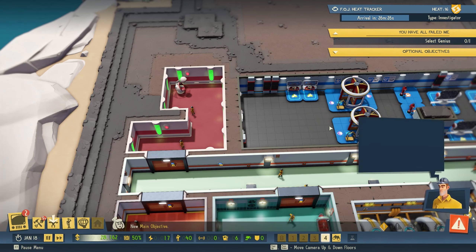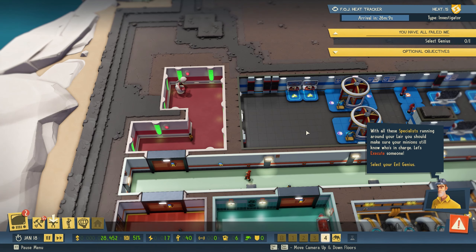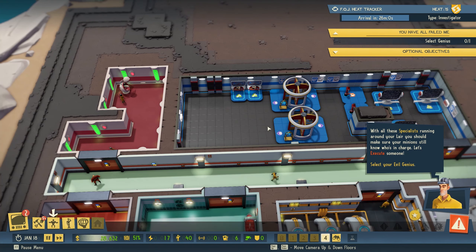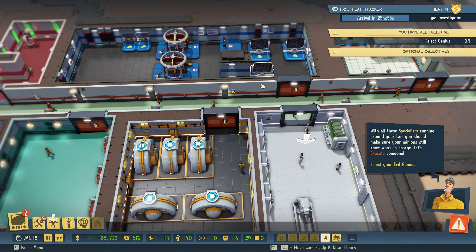New main objective — with all these specialists running around your lair, you should make sure your minions still know who's in charge. Let's execute someone. We are definitely going to do that on the next episode. So thank you very much guys for watching — we managed to get a technician and done all that quest line. The next episode we're going to execute someone, so I hope to see you in that episode. Peace.